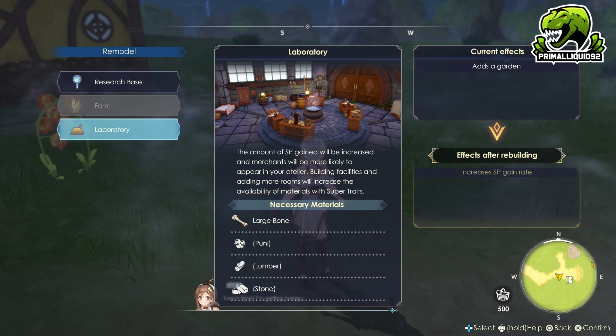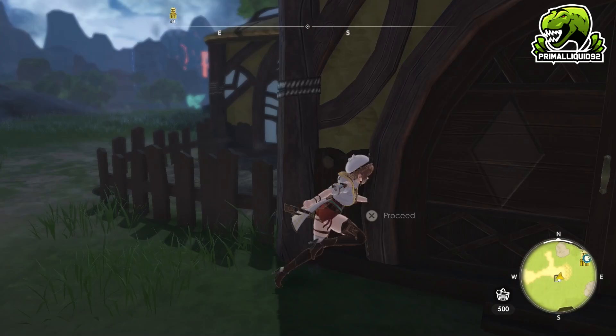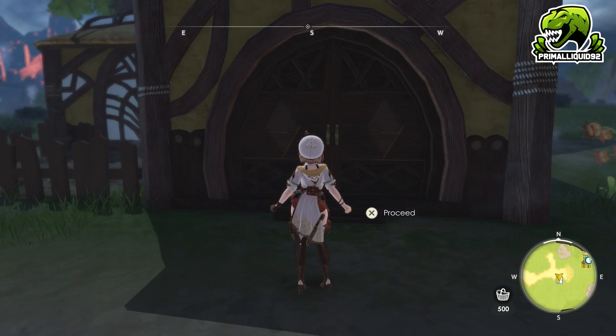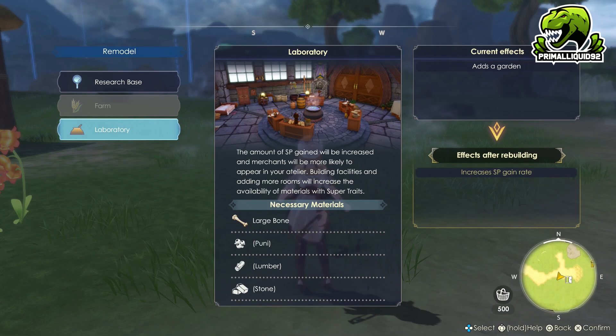The final Atelier version is the laboratory. The laboratory basically just increases the SP you gain — from syntheses, from quests, and so on. This will just increase all forms of SP gain. What I would suggest doing at the start of the game is in Kark Isle, build your laboratory, because you want SP incredibly early. Also, each of the four zones can either have the same Atelier or a different Atelier.